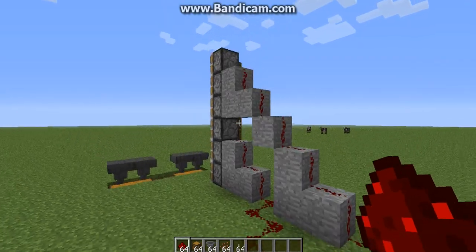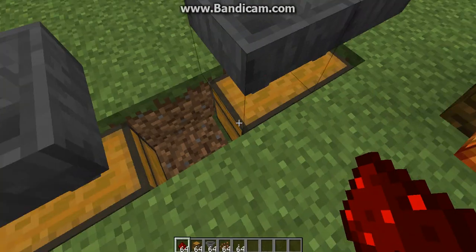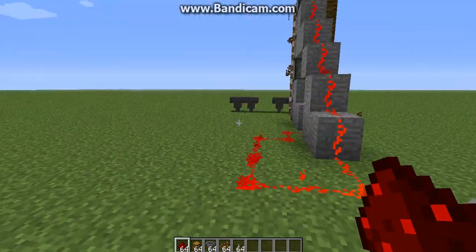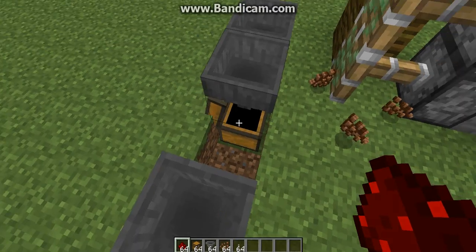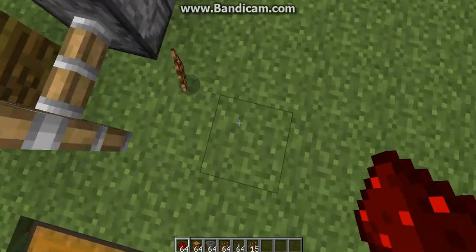It's very easy. As you can see how I have it all set up, hoppers right here with the chest down here. Watch my last videos to see how the hoppers work. You pull this lever, the cocoa beans fall down and go into the hopper which lands in the chest. The only problem I have right now is not all the cocoa beans go in.